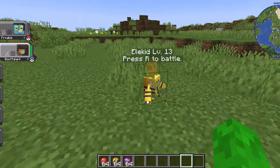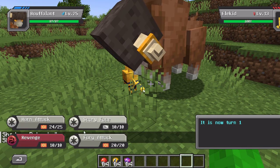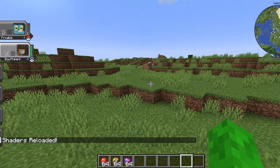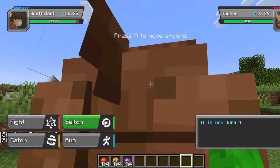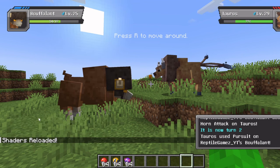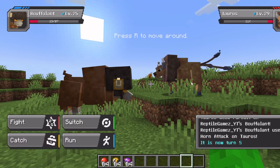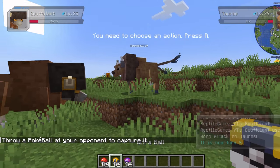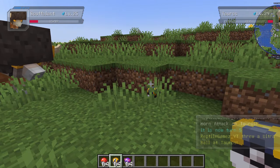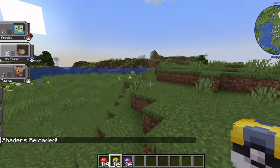Tiny guy right there. So the next way to catch things — the recommended way — is you do a tiny bit of damage. Not a good example. What about this guy? So you do a tiny bit of damage — more than that, but like, get him as low as you possibly can. And then after he's really low — okay, so that's low enough — you go to catch. Then you can choose your Poke Ball in your hand and throw it. And the lower the health, the higher the chance that it'll catch. Look, that just caught. But normally if I just threw that, that would not have caught.